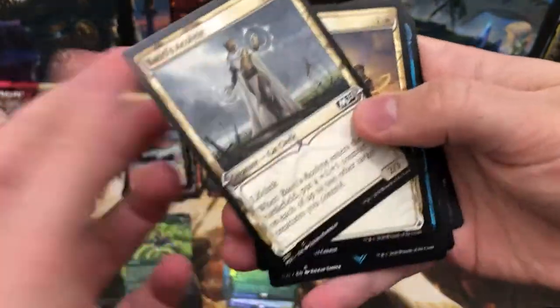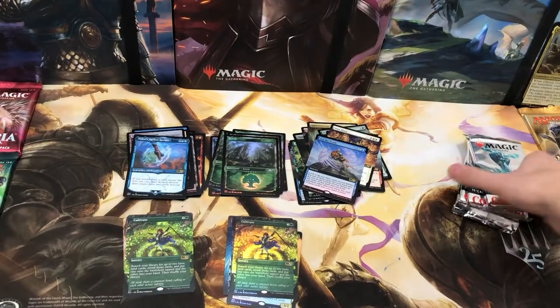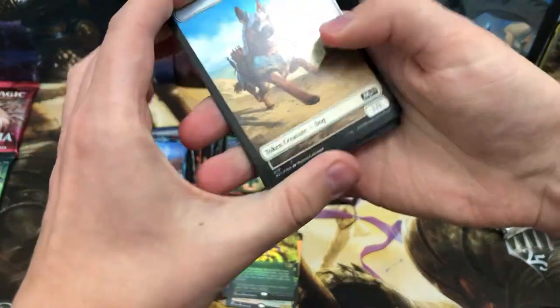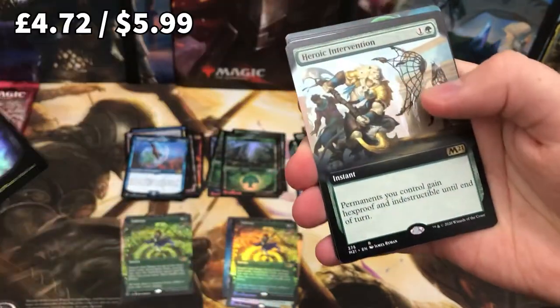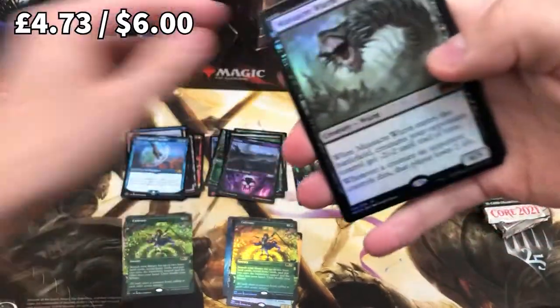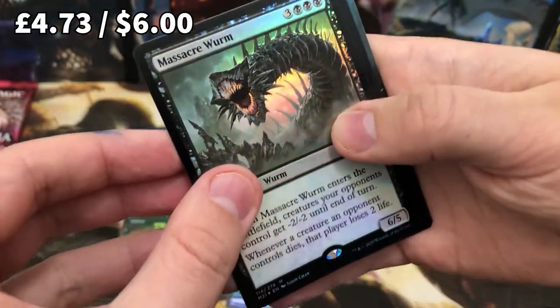Nothing that cool there. Oh well, we keep on marching — five packs left. There'll be a Teferi in there, I guarantee it. Cute little doggo. Okay, here we go. Let's get rid of them. Oh nice — Heroic Intervention. I know that goes for a little bit, and it's a really cool card. I love the art on that. Oh yeah, boy! Massacre Worm foil — that is wicked, that is very nice. I pulled that in a previous video too. And another Garruk.